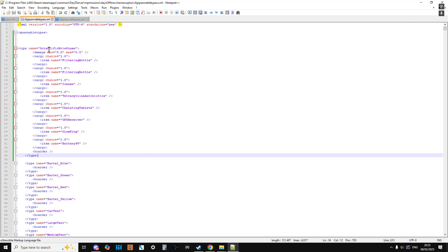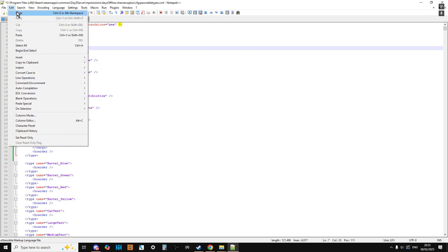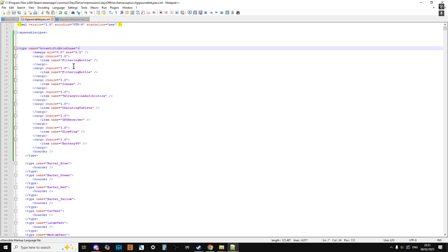It's worth noting that this validation check won't pick up a spelling mistake in an item name — for example, if I'd spelled 'briefcase' as B-R-E-I-F-C-A-S-E the check wouldn't catch that. What it does pick up are structural XML errors, like a missing closing bracket. So now we're good to go.